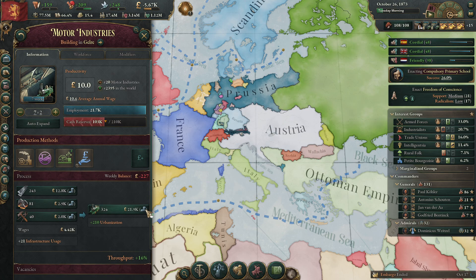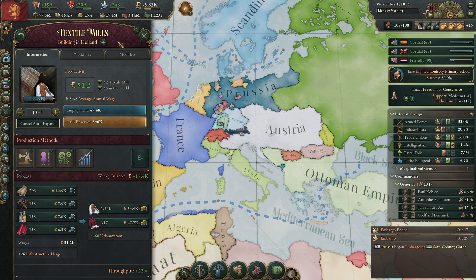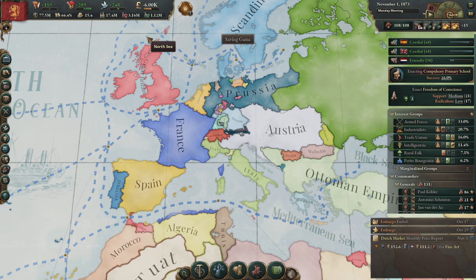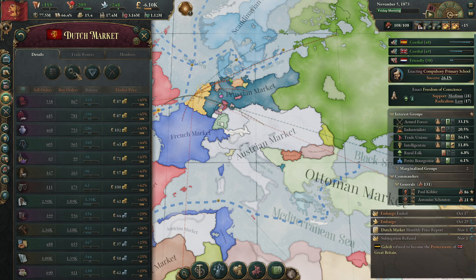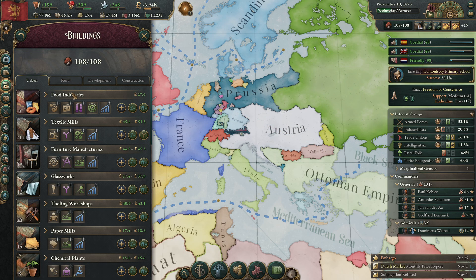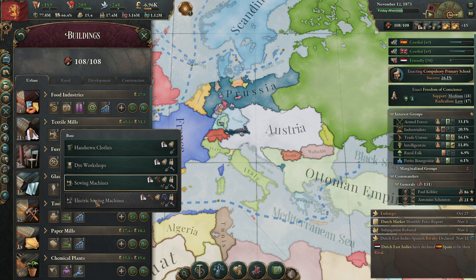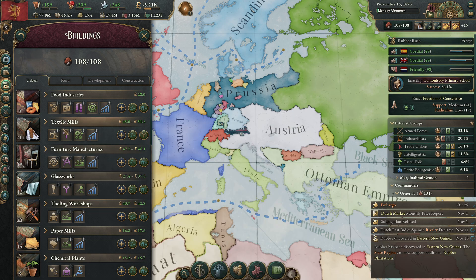We're going to get some more engines — building everything because later on we still need more and more. A little bit more cloves — cloves are still super expensive by the way. What technology do I need? Electric sewing machines — that will completely solve the problems I think.